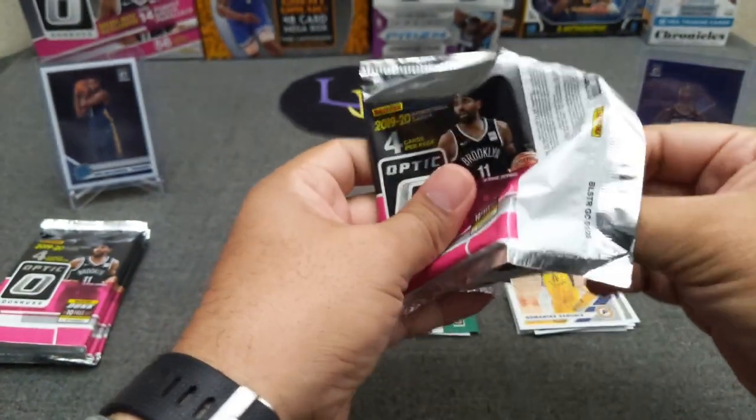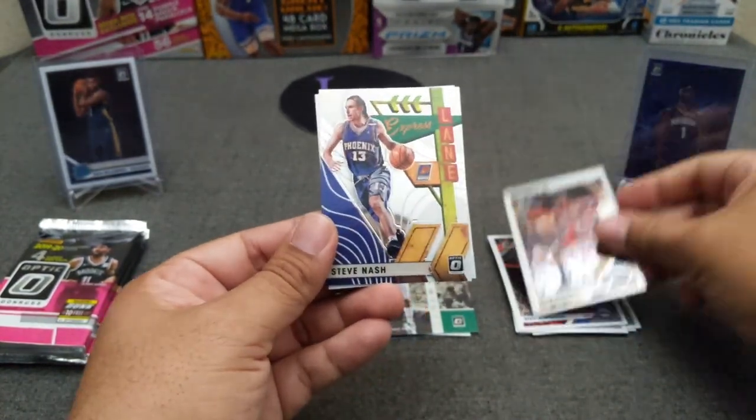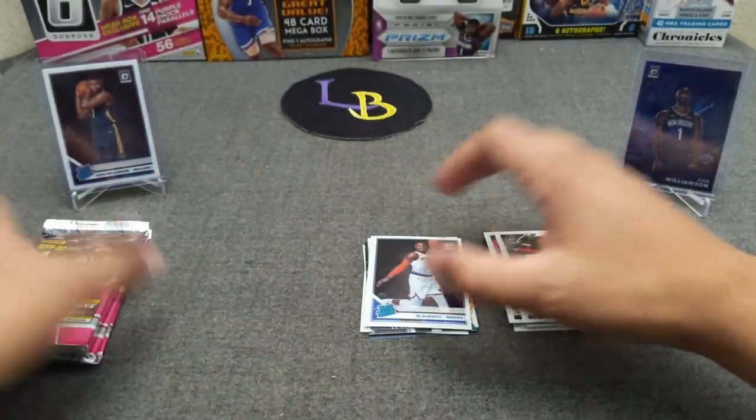Next pack: Ben Simmons, Drew Holiday, an insert of Steve Nash, and a rookie of RJ Barrett — very nice. I don't think I've hit that one yet, maybe, maybe not.